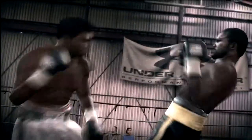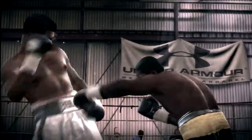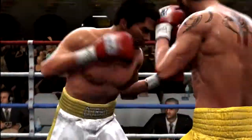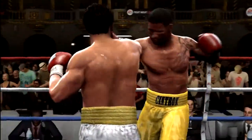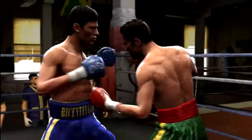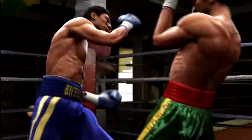In Fight Night Round 3, you saw some things that were really unnaturally slow, or sometimes things that were really unnaturally, robotically fast. We've really made a focus to try and deliver a fluid and natural sense of motion for the boxers in Fight Night Round 4. Everything from their head movement to their punch combinations to their movement around the ring — it's much more fluid, faster, and more responsive.